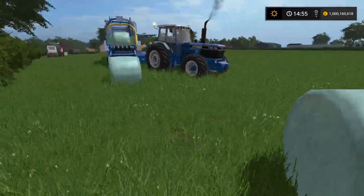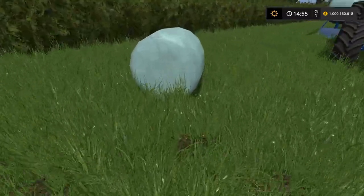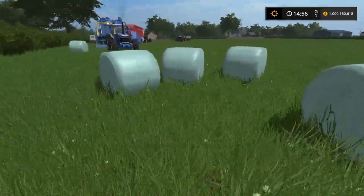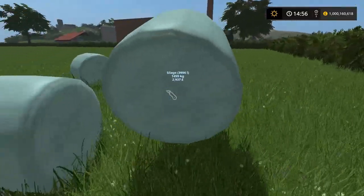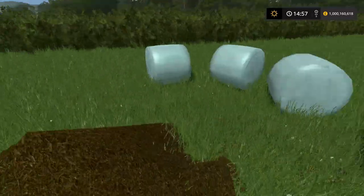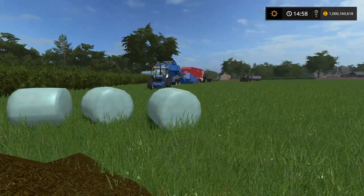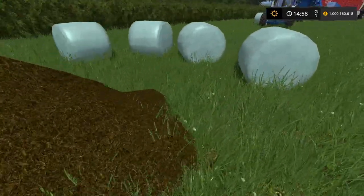So this actually has a Stanley blade use - a bit pointless for silage bales in particular, but you can now unwrap silage bales. If you ever wanted to feed the cows and put it into the mixer wagon, in real life of course you have to cut it with a Stanley blade - now you can do that in-game. If you go up to a bale and press R, the silage bale is now turned into a pile of silage. It's automatically fermented, which is a farming sim thing.